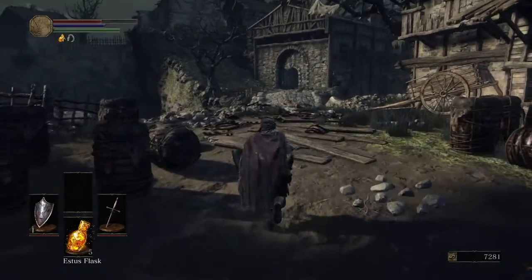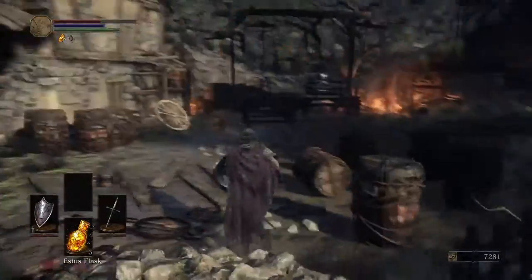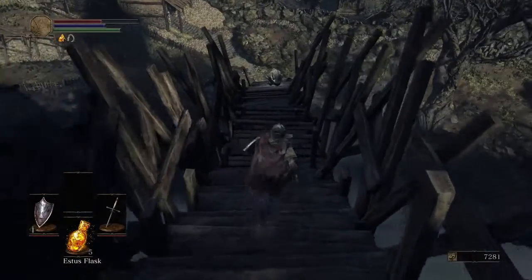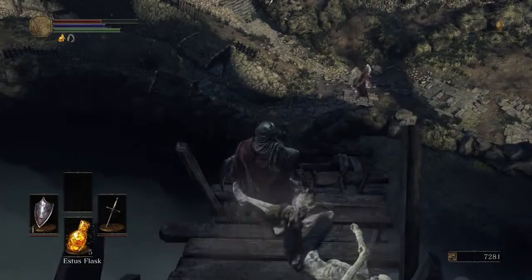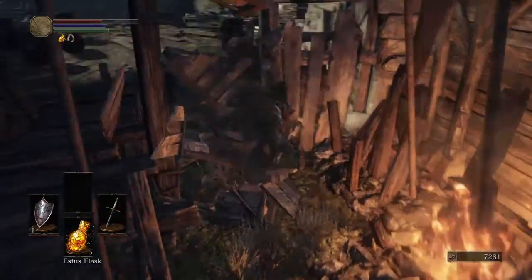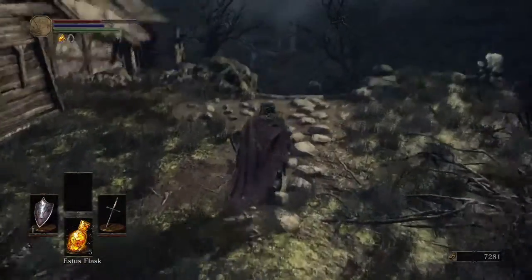Straight ahead is where we came from at the start of the last episode. This is the Cliff Underside bonfire right down below us. Right down here is the Fire Clutch Ring, which boosts fire damage — not hugely, but considerably — and does a decent bit of damage to your overall defenses. So it's kind of like a 50-50 ring: you take more damage, you do more damage. But it's still very good for pyromancers, especially for pure nuke damage builds.